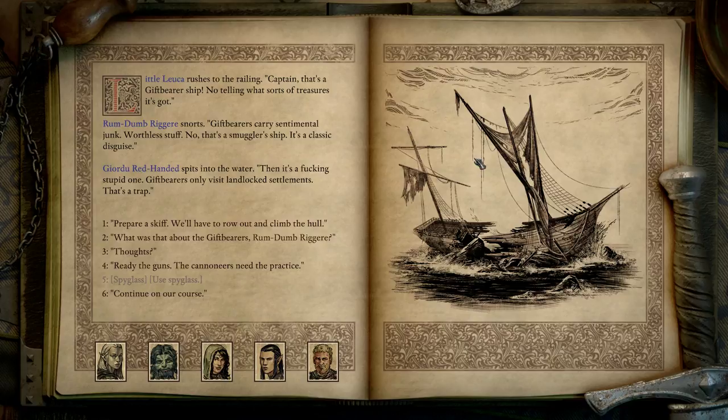Rum-dum-brigaree snorts: 'Gift bearers carry sentimental junk. Worthless stuff.' 'Oh, that's a smuggler's ship — it's classic disguise.' Jordu, rat-handed, spits into the water: 'Then it's a stupid one. Gift bearers only visit landlocked settlements. That's a trap.'